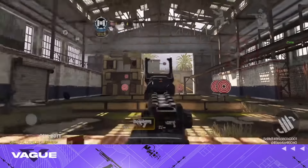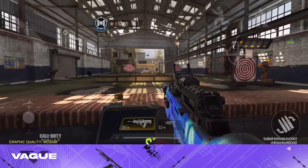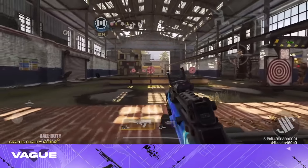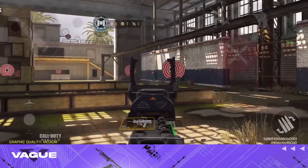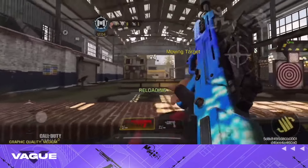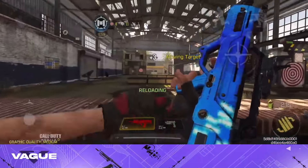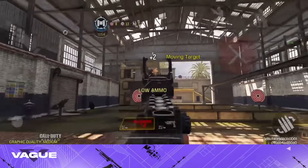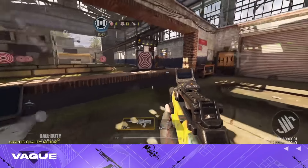Another thing you can do in the practice room is actually learn how to flick and use that sensitivity, which I do a lot. These are the targets you have to shoot and you can practice your flick just like that. Or you can do spray transfers — this is one of the most helpful things for me since they put you in realistic situations but you don't get fired back at, and you can even hit targets above as well.